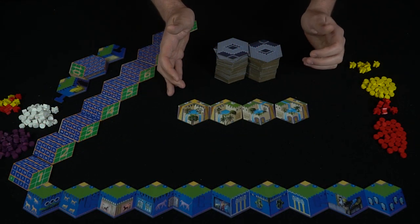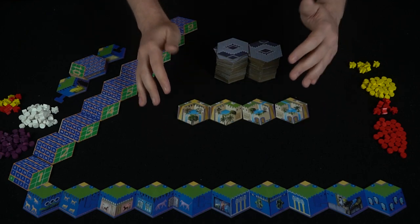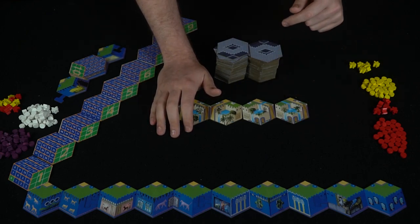The player with the most points at the end of the game wins. Let's show you a little walkthrough of how a turn works. Here we are with Gardens of Babylon set up for two players. I've also set it up for a shorter game so you can see more of it quickly — every player starts with six workers as opposed to the normal twelve.